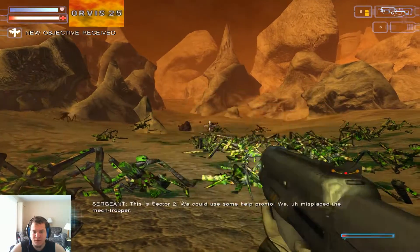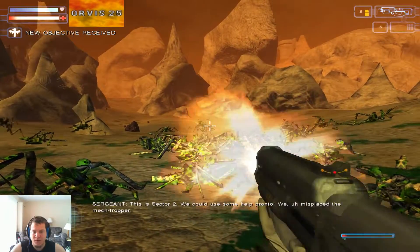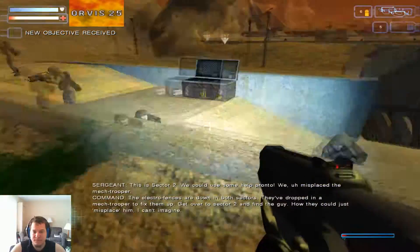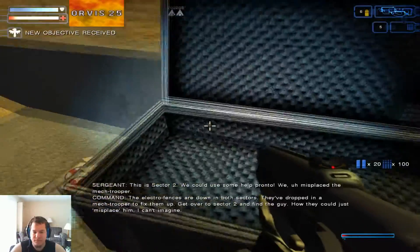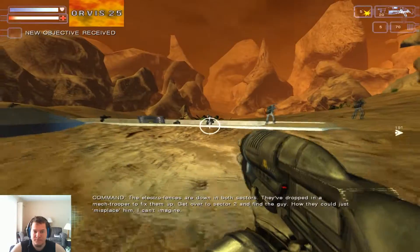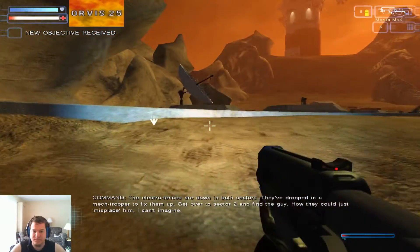This is Sector 2, we could use some help, pronto! We misplaced the mech trooper. The electro fences are down in both sectors. They dropped in a mech trooper to fix them up. Get over to Sector 2 and find the guy. Can't imagine how they could just misplace him.